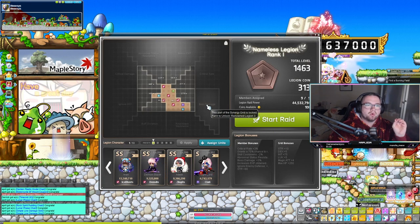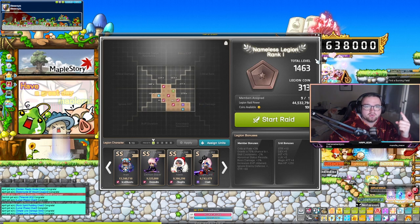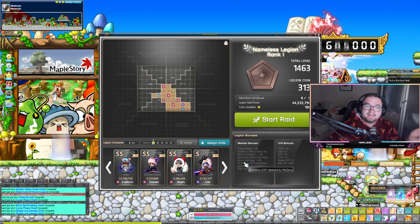I recommend if you're on Reboot world at least buying Monster Park passes from the cash shop. You can get seven runs in Monster Park, which gives you seven two-times EXP coupons — for a lot of people that's enough to have two-times coupons for the rest of the week. Another very key thing in MapleStory which also gives you more EXP is the Legion Board, which not only has bonus EXP but certain characters give you EXP as well.